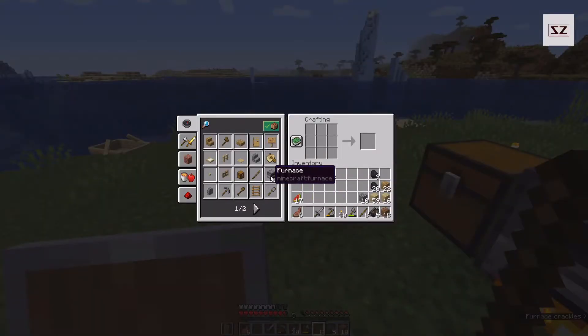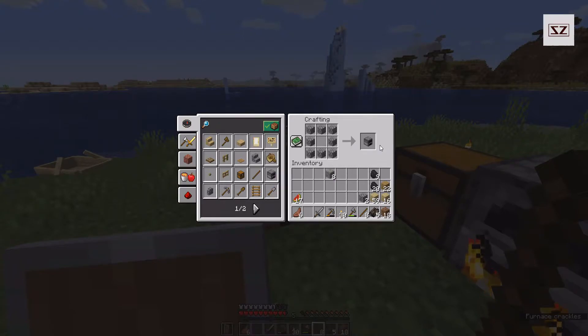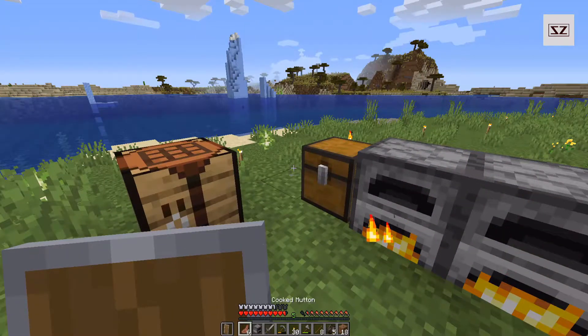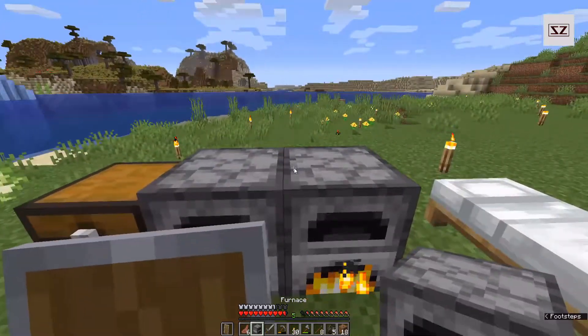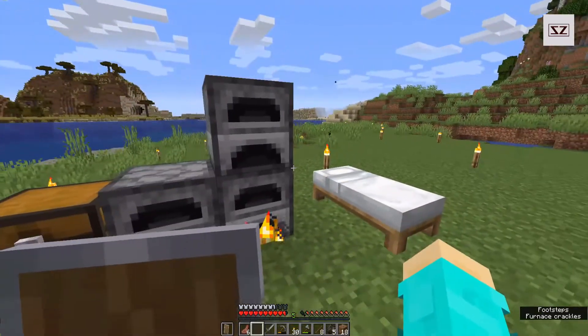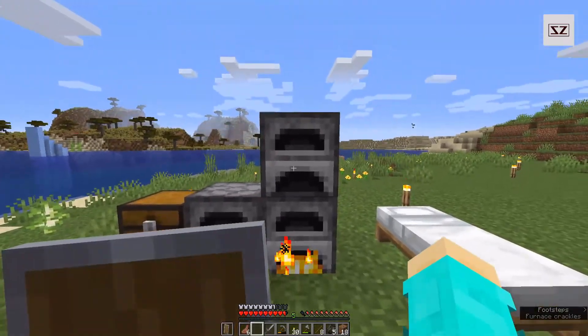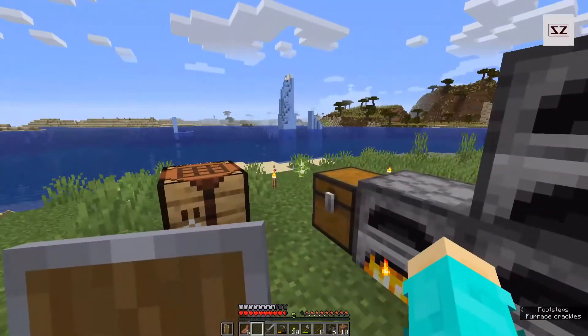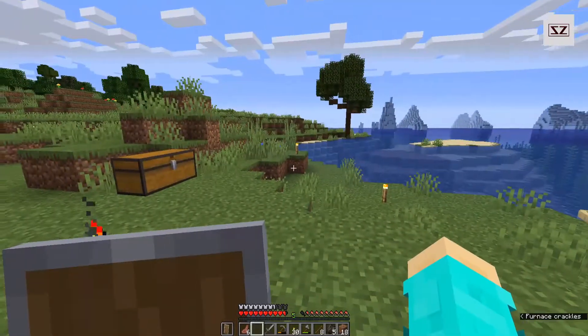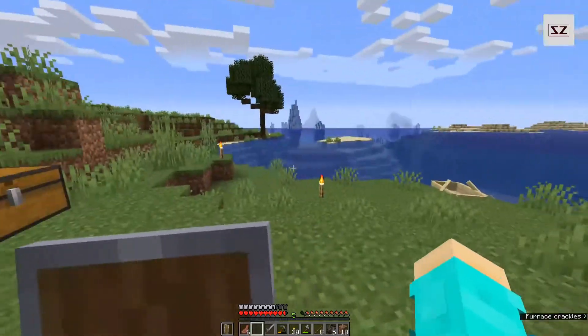We're going to make another furnace — put that one over that one. It's a shame another furnace couldn't pull something out of another one because that would work really nicely. Put that iron up in there and just start off with that — all these will cook.